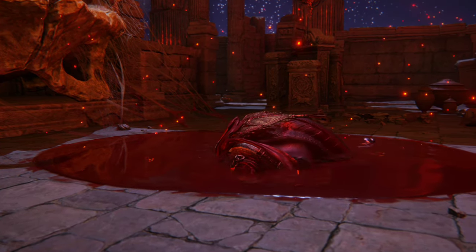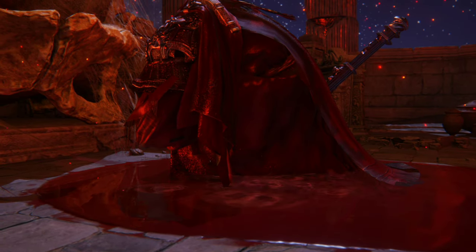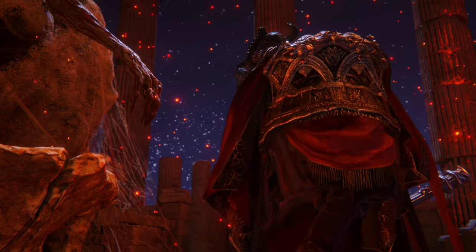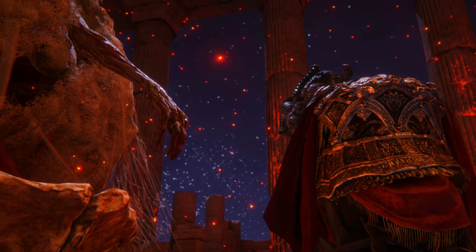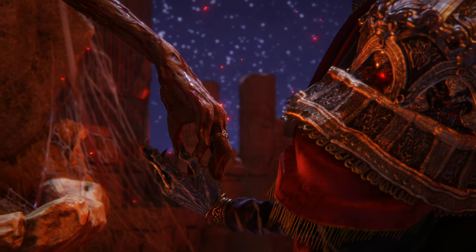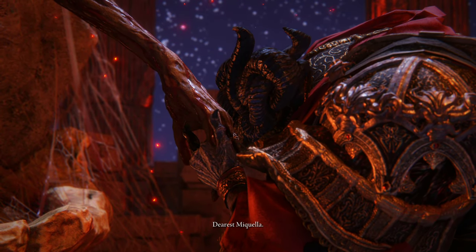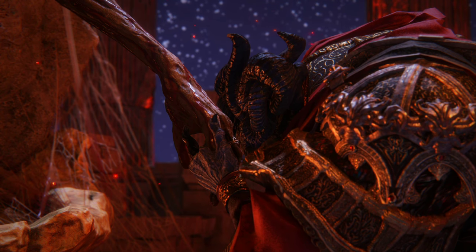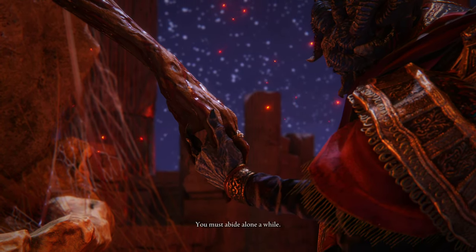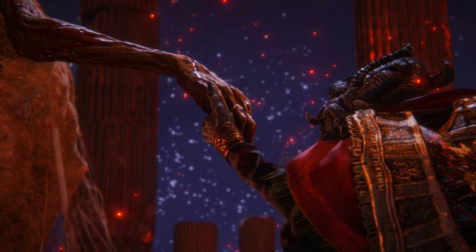The next thing you need to worry about is when he transitions to phase two — the curse he applies to you is a blade curse. So if you have done the fight against Eleonora, not only do you get a pole blade, but you get the purifying red crystal as well. The purifying crystal makes it so it negates the majority of the damage from that phase transition, so make sure you have that equipped on your flask.